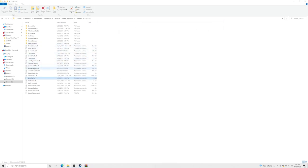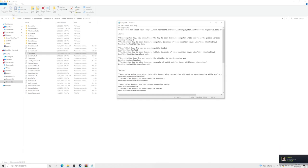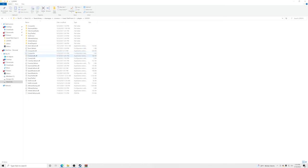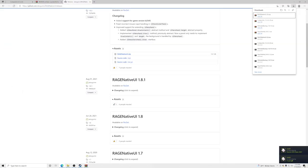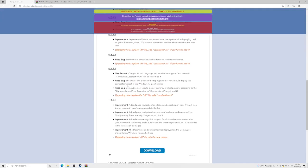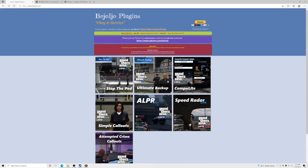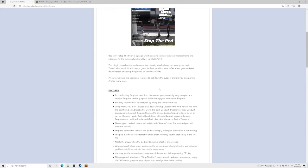So to summarize: Stop the Ped is set to K, Ultimate Backup is O, and Computer Light is L — none of them overlap. After saving all three config files, verify nothing else is needed by checking through the files. Everything should be good to go.